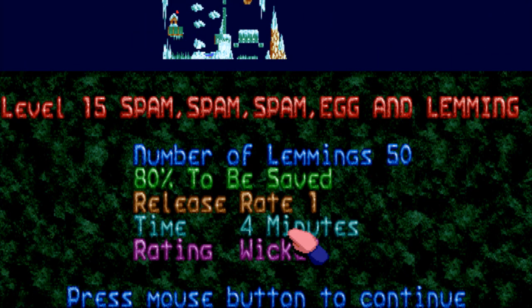When coming up with a title for your level, instead of going with a normal title, sometimes developers decide to type it in all caps. So instead of just saying the level title normally, I have to yell it: SPOB SPOB SPOB OH NO MORE LEMMINGS.